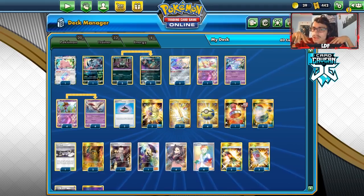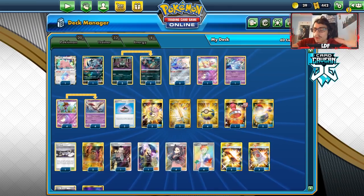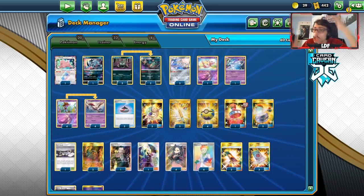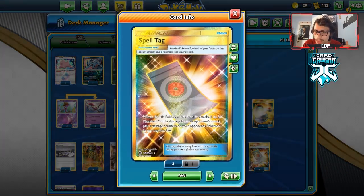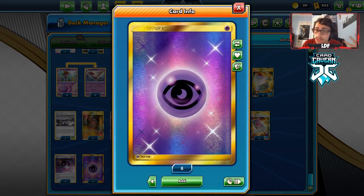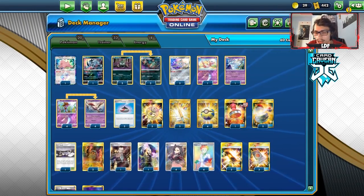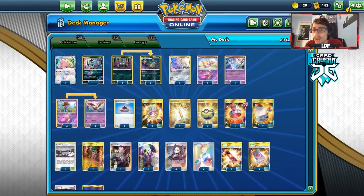I like having Cynthia for drawing six cards since you need to set up well — you want Garbodor in play, Dragalge in the active spot, and a Scralp or Dragalge follow-up on the bench. I have two Escape Board for Jirachi, three Spell Tag, four Horror House Energy, and four Psychic Energy. Maybe going down to three Psychic is better, but I don't like missing energy attacks. That's the full Dragalge/Garbodor list — let's try it out.